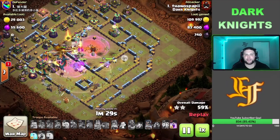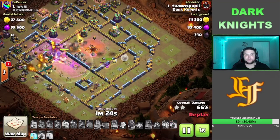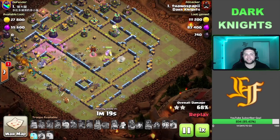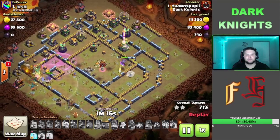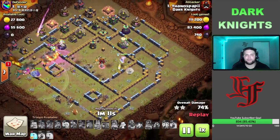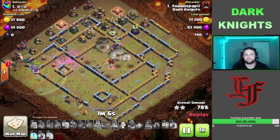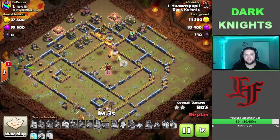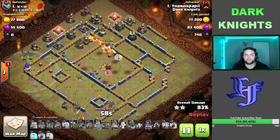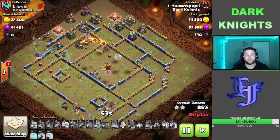We still got a Rage and another Freeze for this back half. Going to drop that Rage down and get these troops pushing through some of these defenses out here. The Queen is actually going to step up through this wall and get this Eagle, which was huge value because that Eagle stayed alive way longer than Thanos wanted and destroyed a lot of our army. We're going to freeze this X-Bow — hang on to the Freeze for the Dragons, Queen's going to get the X-Bow and that Air Defense too. She will get the Air Defense right before she goes down, which is huge.